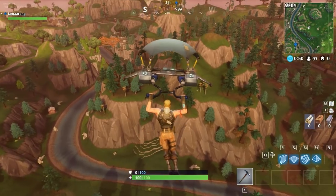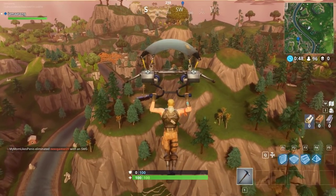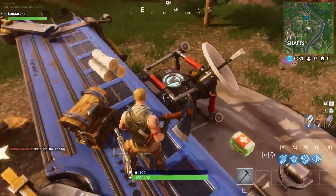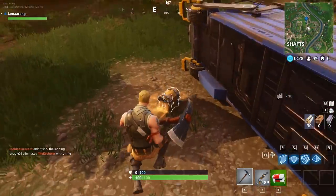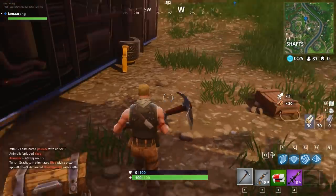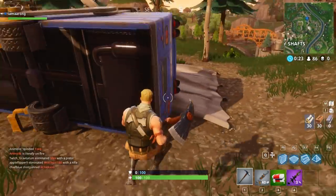Number ten: the crashed Battle Bus. Some of you may have seen this, but probably not. The Battle Bus is blown up and normally has one or two chests around it. You see the Battle Bus fly off in the distance, but forget about logic — just go check it out.